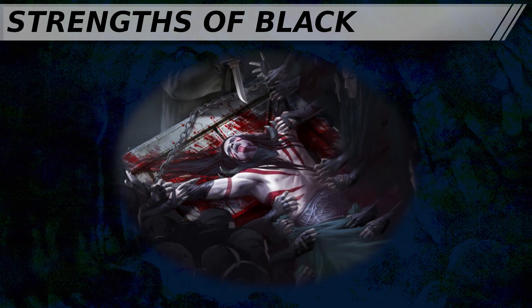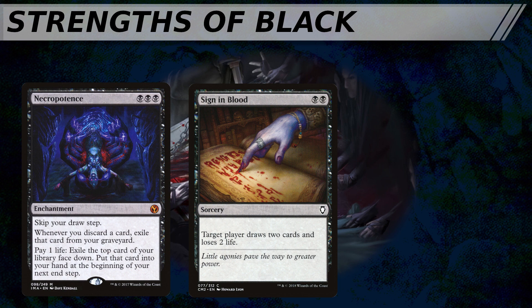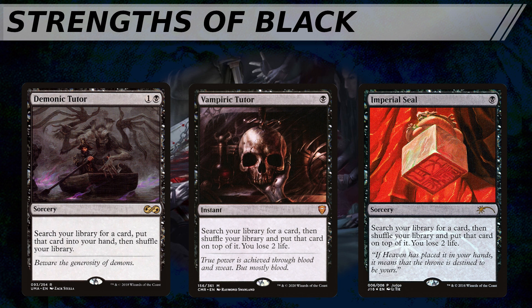Now let's start by looking at black's strengths. First, black more than any other color really benefits from Commander being a format that starts at 40 life. Life is such a common cost for black to pay as part of its effects, and it is almost always costed for 60-card formats where players start at 20 life. Starting at 40 life means that cards like Sign in Blood are 2-mana draw 2s with virtually no drawback. Necropotence is a 3-mana reload-your-hand every turn when you play it conservatively, and Ad Nauseam is a strategy-defining staple in cEDH which effectively reads: you win the game with some extra steps. Black has also historically been the color with the most tutors and the most unconditional tutors, with the ability to get any kind of card from their library. Demonic Tutor, Vampiric Tutor, and Imperial Seal are basically the go-to unconditional tutors in cEDH.